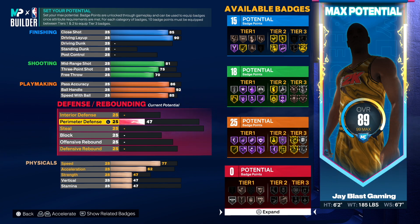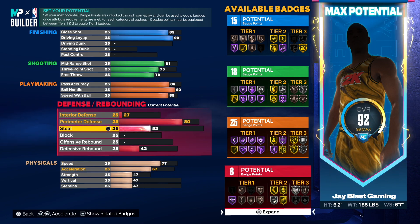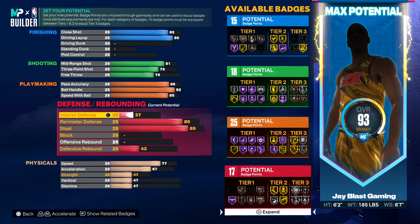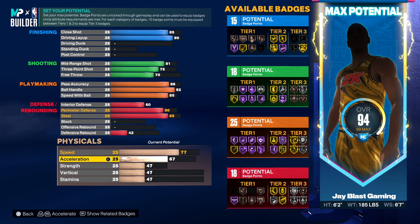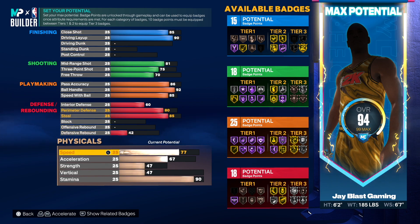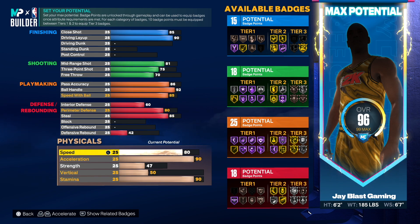For defense, he had an 80 perimeter so we're gonna go 80. Then we're gonna go 85 on the steal — that's really good, so we'll get that Glove on Silver. I'm not gonna mess with anything else since it's all low, but I will put interior defense up to 60. Now the important thing: I'm gonna go 80 speed and 90 acceleration — that's what I want for this build.